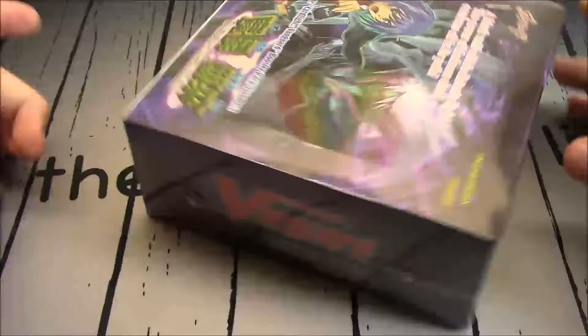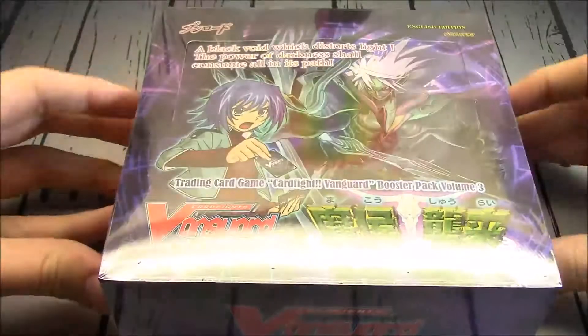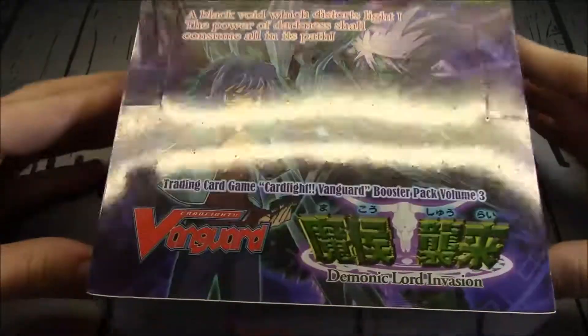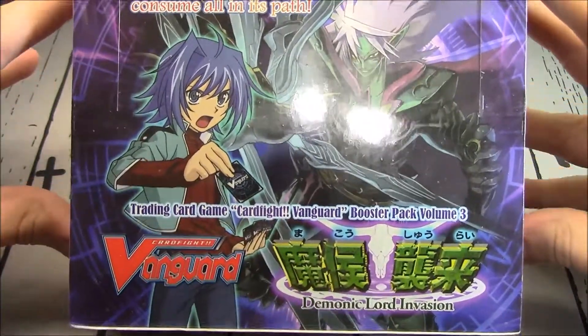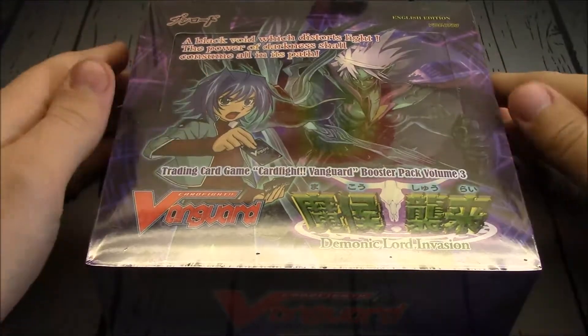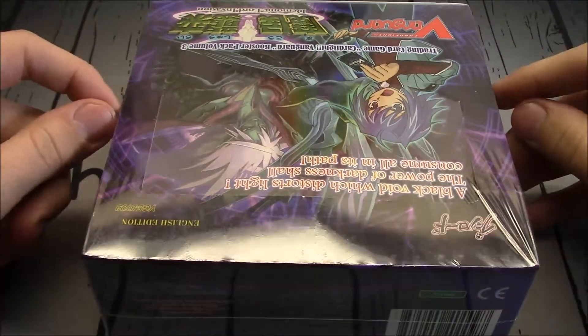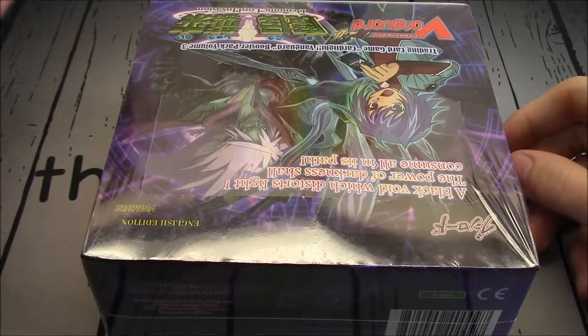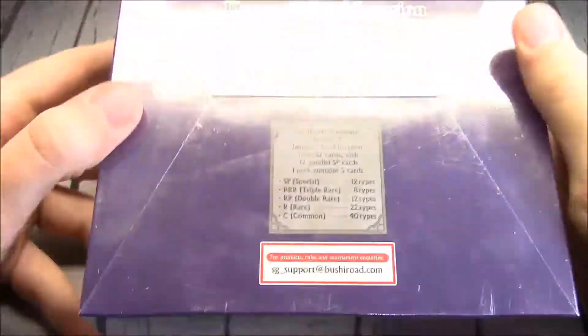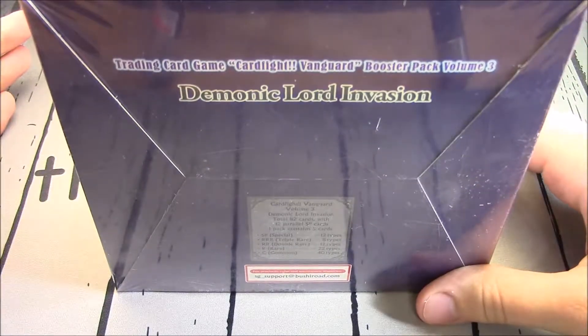We are just coming up to G-Clan Booster for Link Joker, and then GBT-13. I've never opened a box — I don't think I've ever even opened a single pack — of Demonic Lord Invasion, stepping all the way back to the first three sets. This set did not come out third in English, because English releases were really messed up. I think the order was 1, then 2, then 4, then 3.